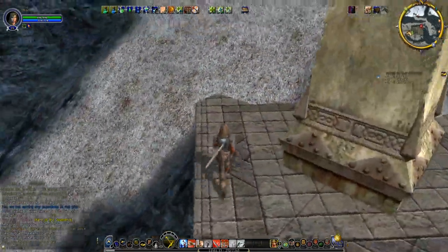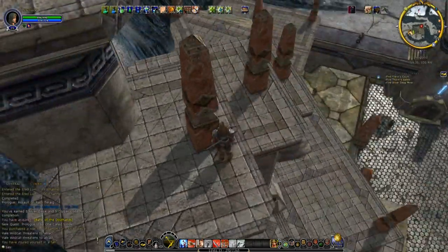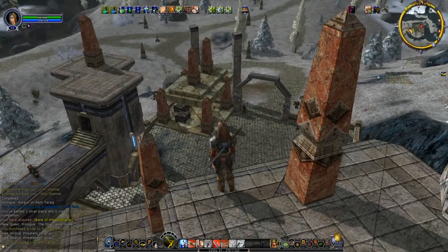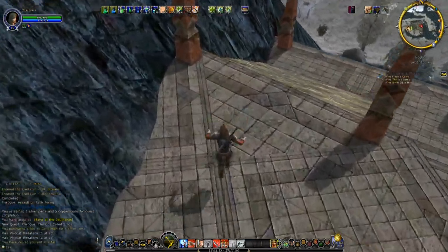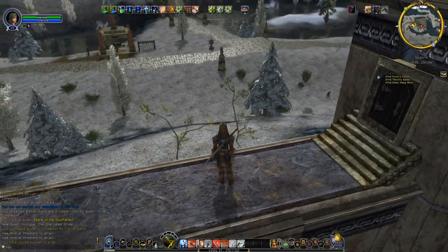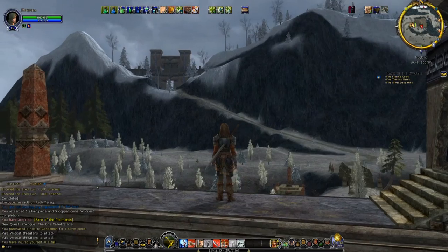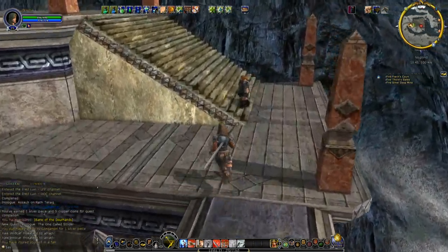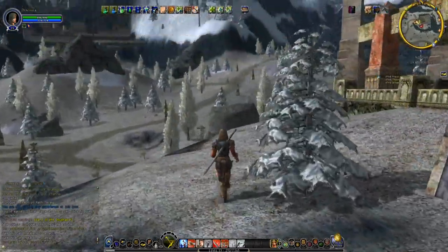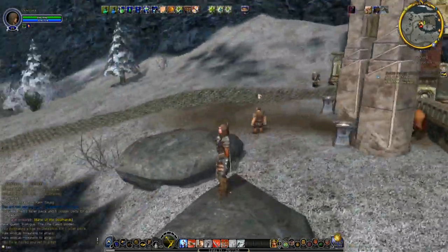And then we can hop off, come down here. You can patrol the area. Unfortunately, the door is fake, so you can't really get out or get through. But it's kind of neat — kind of look around. And we can just come over here and hop off. So that's one of the things you can kind of do. Noglin's kind of a fun place.